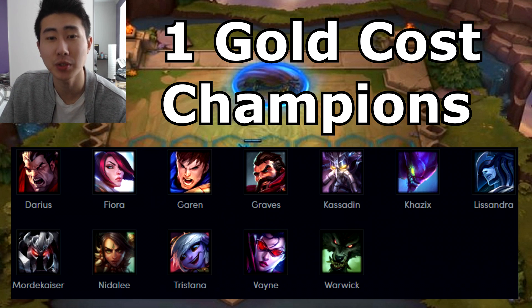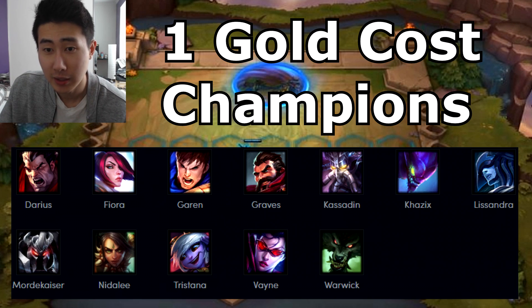The cheapest champions cost one gold. These champions are Darius, Fiora, Garen, Graves, Kassadin, Kha'Zix, Lissandra, Mordekaiser, Nidalee, Tristana, Vayne, and Warwick.